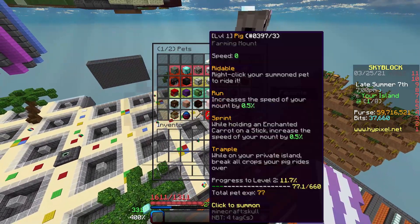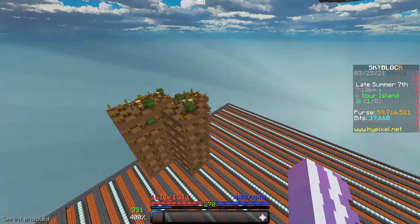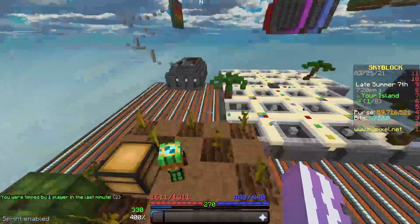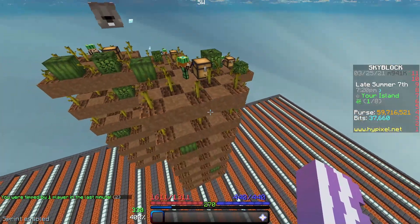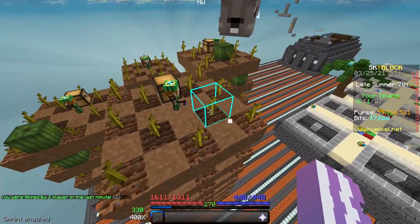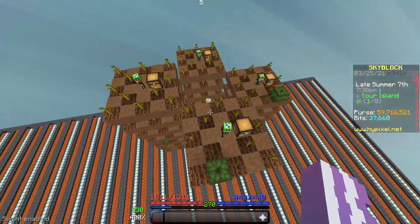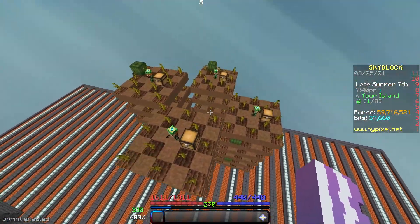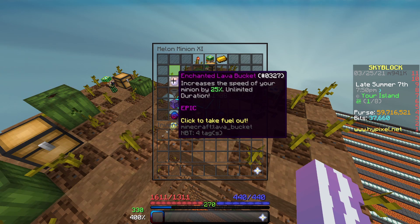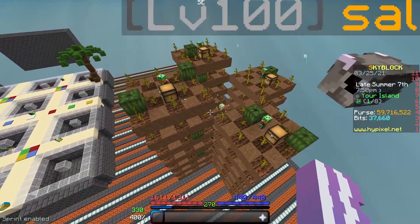It might also be in your interest to get a level 100 rabbit pet and get an alt which can AFK for you and boost your minions even further. For melon minions specifically, it's really useful because while the island server is loaded, melon minions have double the action time because the stems grow the plants and then the minions just have to break — so it's two times faster if your island is loaded. You want to use a super compactor, diamond spreading, and a decent type of fuel, whether it's lava, hyper catalysts, or whatever you can afford.